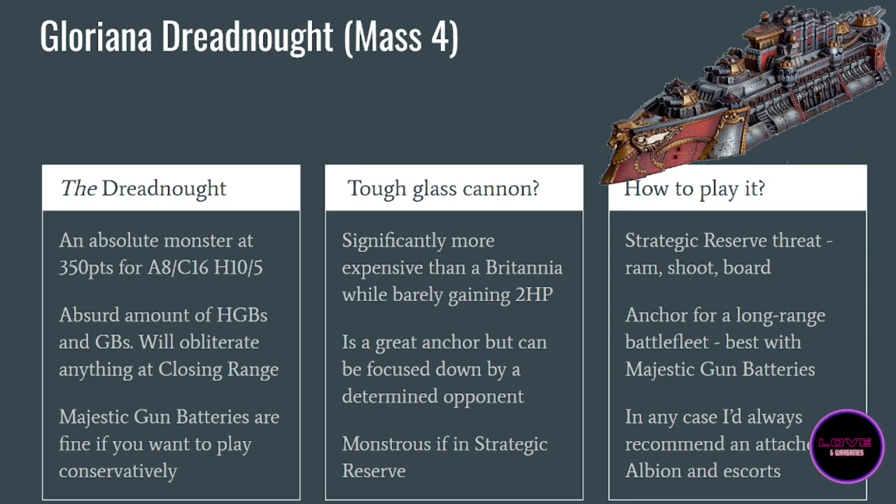I would call the Gloriana more of a glass cannon than the Britannia. It's a bit weird to call something with armor 8, citadel 16, and 10 hull points a glass cannon, but for the point cost it is more fragile than the Britannia. It's more offensive oriented. If your opponent really wants to sink it and you don't use guardian points to protect it, it can go down relatively fast. It's made to deal damage rather than tank all the enemy's firepower.